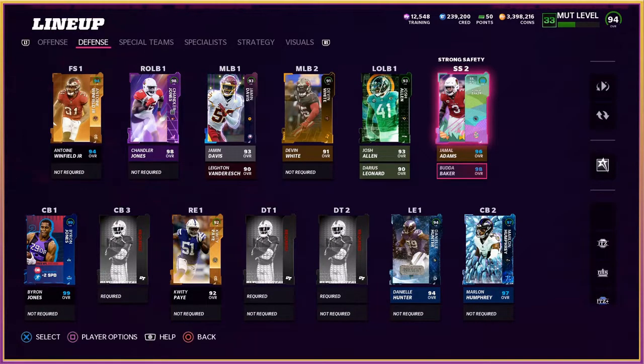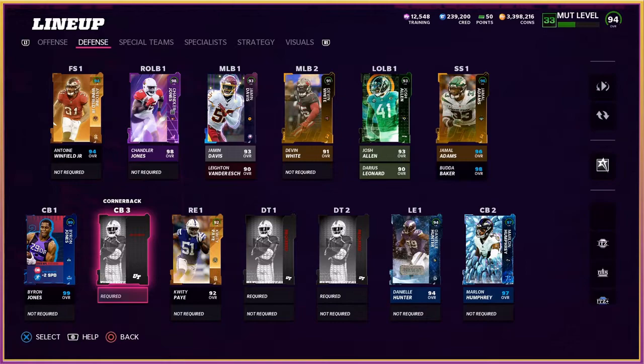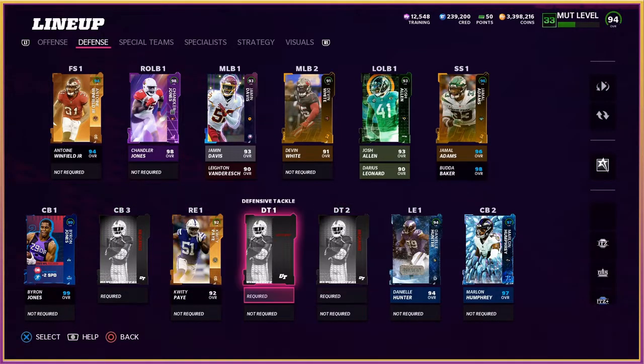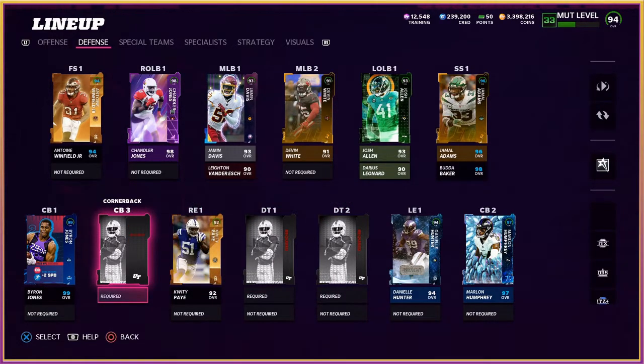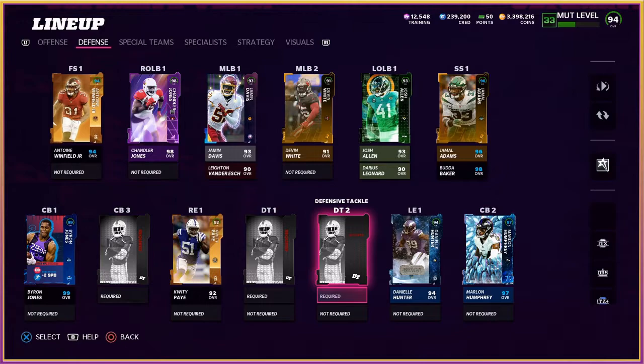There are a few spots we didn't pull cards for. Tyson Campbell didn't seem to have a good card or any card in the auction house, and we don't have a defensive tackle, so those spots will all be 80 overall Core Elites. The 80 overall Core Elite cornerback might hurt us in the pass game since we always have three corners on the field. But overall this roster has rounded out nicely. For the last video it'll be mostly gameplay — I hope you guys enjoyed watching me build this roster with IRL packs.